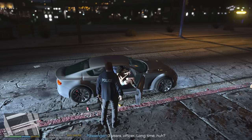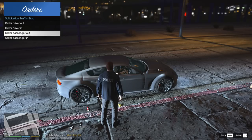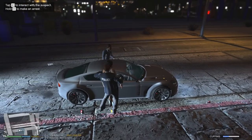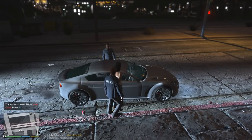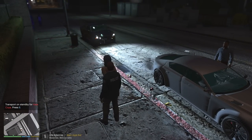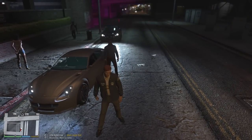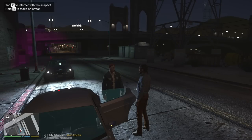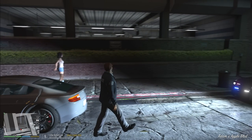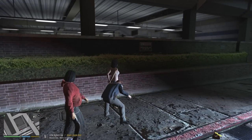Ma'am, go ahead and step out of the vehicle — unfortunately you're going to be placed under arrest tonight, you've got a warrant. Sir, you can go ahead step back in the vehicle. She's got an arrest warrant, so I'm going to be taking her in, but you are free to go. The husband has left. We'll go ahead and search her and then get a unit to take her in. She's got a small bag of cocaine — possession charge as well.